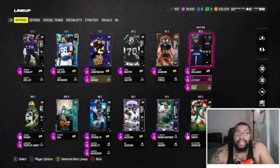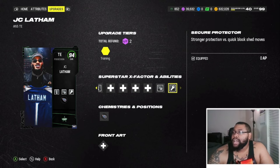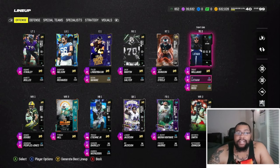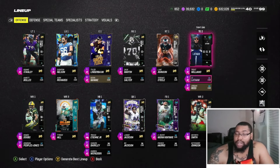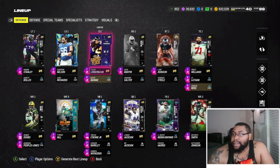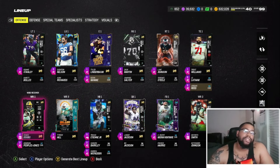My second tight end is JC Latham, an out-of-position right tackle card with Nasty Streak, Post Up, and Secure Protector. Both tight ends can bulldoze in the run game or catch routes if needed. Then I have Jordan Reed at the third tight end spot — he's mainly there for Cowboys chem purposes.